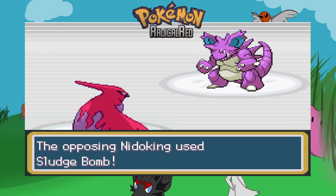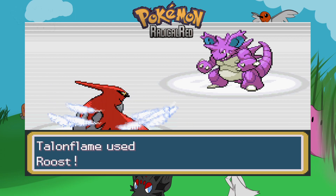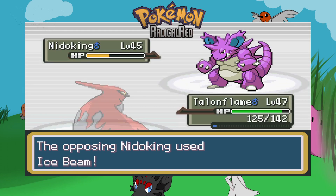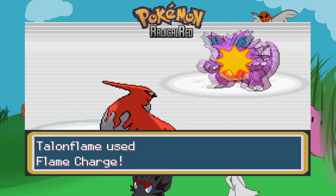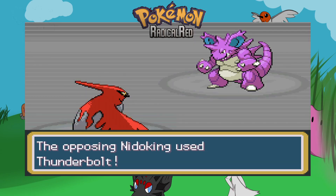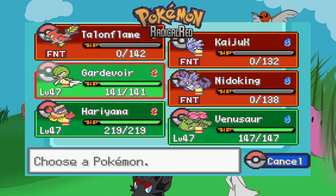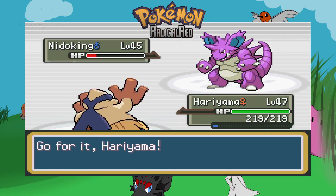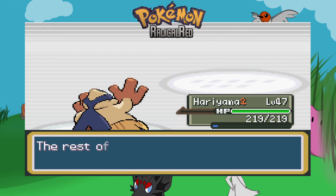He went for Sludge Bomb — okay. Just use your moves. Come on, use your moves against me. Yep, I'm dead. I thought I'd try and go for one more but no. Oh well. I should have just kept Constant Roosting, which I should've done. Fake Out with Hariyama — and big kill! Boom! I killed the first one but I sacked three mons doing stupid things.